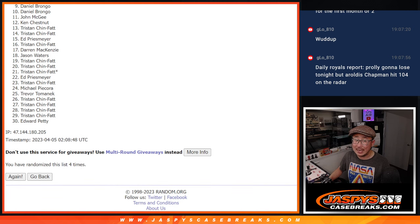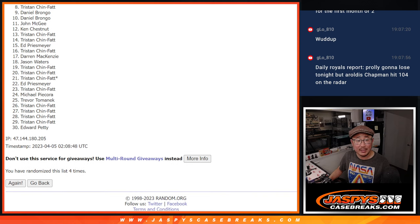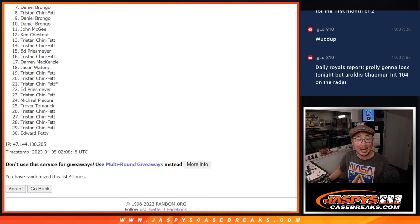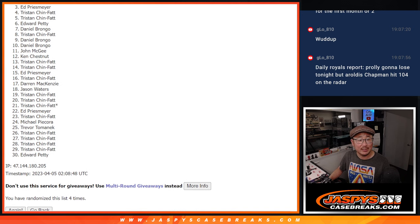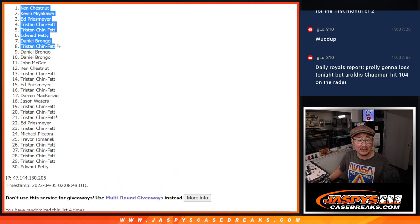So from nine on down, it's going to be sad times. Sorry, Daniel. Nine through 30, apologies to everybody here — but only the top eight can get in. And that's going to be Tristan is in. You got in, Daniel. Edward, Tristan, Tristan, Ed, Kevin, and Ken. Congrats to the top eight after four. We'll see you in that break maybe later tonight. JaspiesCaseBreaks.com.